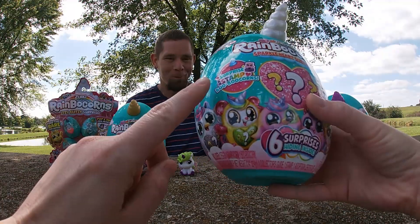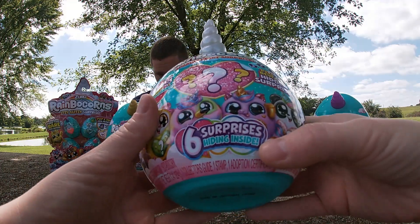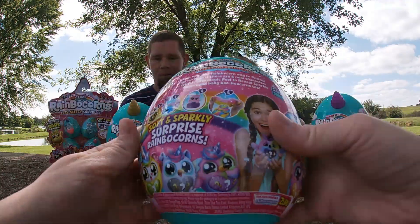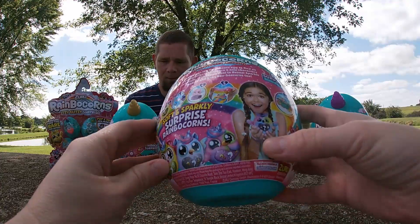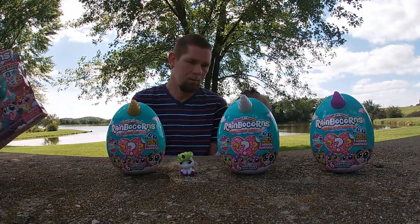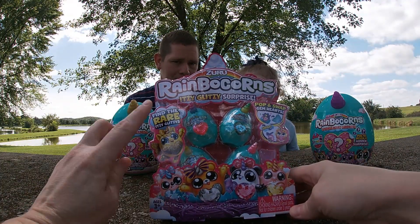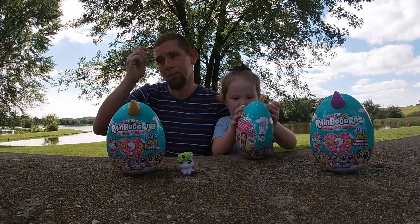We have a surprise stamp with the boo-boo corn - six surprises hiding inside. Peel and reveal your hidden surprise. Got five steps, and we got three of those. And then we have the Itzy Glitzy Surprise. Find the rare Itzy Glitzy - so maybe we'll find the gold rare one today. You want to start with that one?